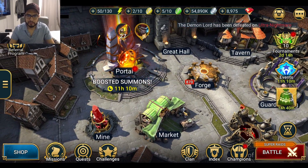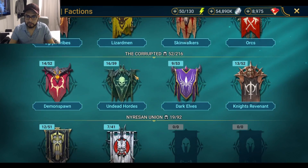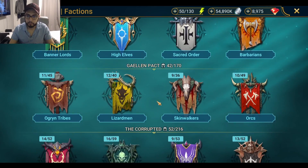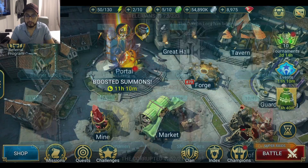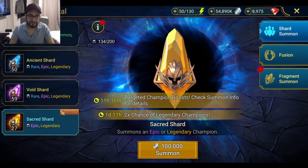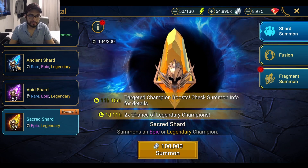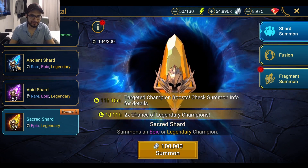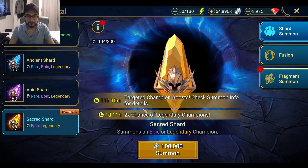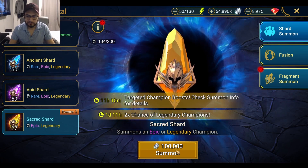There are a lot of champions I need — I need Lure, I need Royal Guard, I need a lot of epics actually, a lot of stuff for faction wars. Any decent legendaries would be great, hopefully I can get lucky. I haven't opened a shard in so long. I did open ancient shards but I didn't get anything — 148 pulls and I didn't get a single usable epic. It was a sad day. I could use another Geomancer as well. Alright, let's do this!